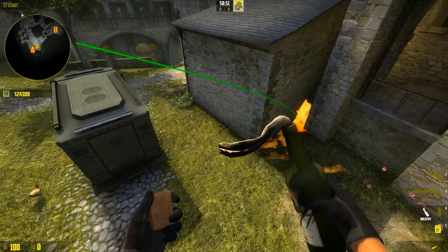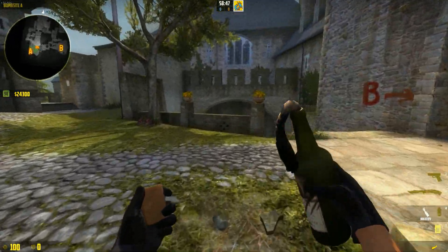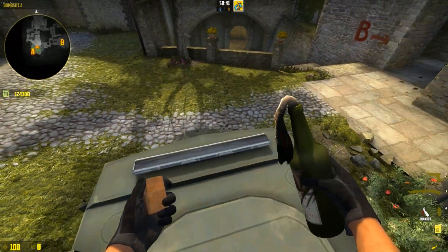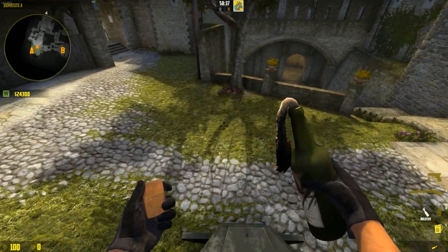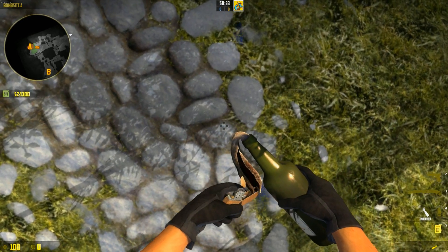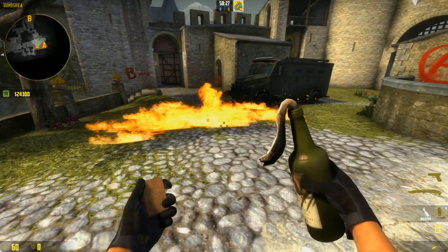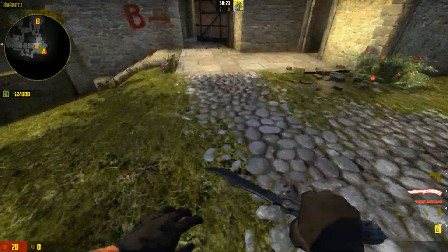The more interesting thing I found is that the age of the fire determines how much damage it deals. If you time it right, you can actually rush through a molotov and not take too much damage — contrary to an older one that will hit you a lot. This is a demonstration: a brand new molotov does low damage per tick at the start, while an older one will hit you around seven or eight damage per tick.